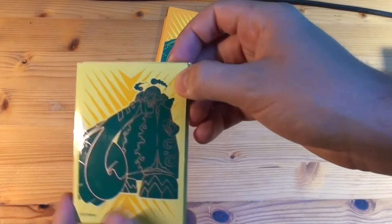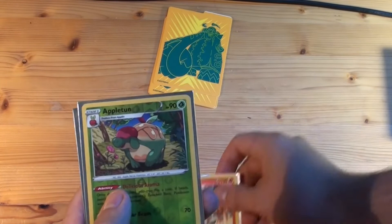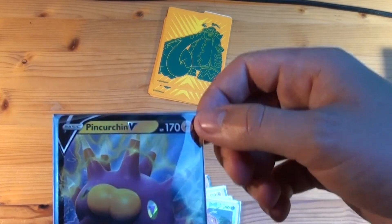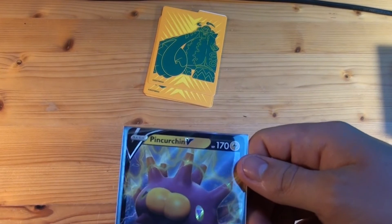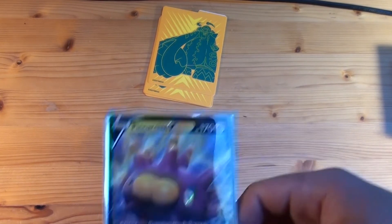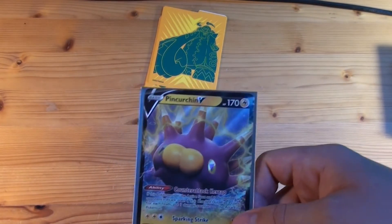Let's put my favorite cards from the set into the new Copperajah sleeves — looking really nice. Galarian Corsola, Toxtricity, the amazing-looking Arcanine, the dope-looking Appletun, and our ultra rare shiny Pincurchin V card. The best card we got — it looks amazing. What is its ability? If this Pokemon is the active Pokemon and it's damaged by an opponent's attack, flip three coins — for each head put three damage counters on the attacking Pokemon.